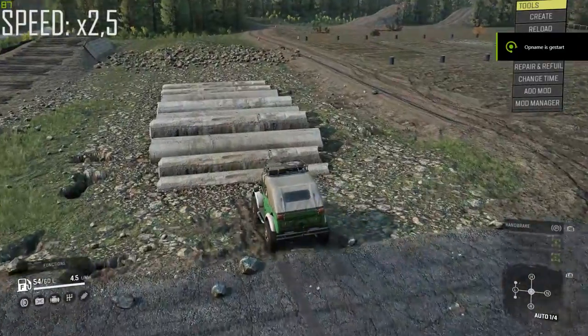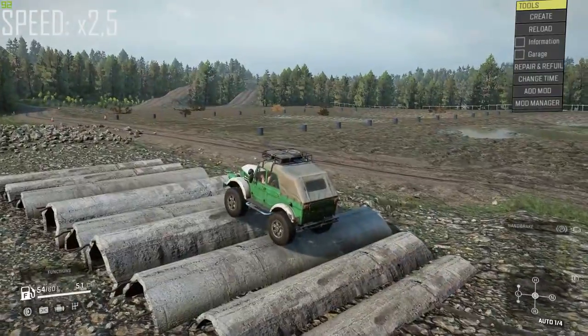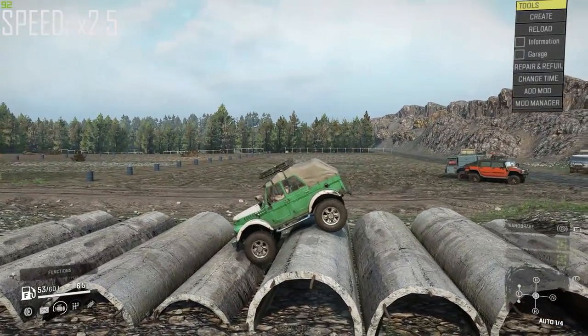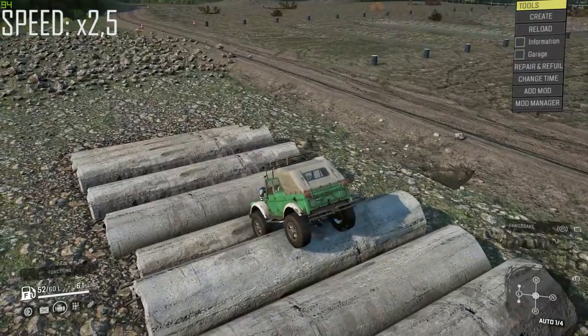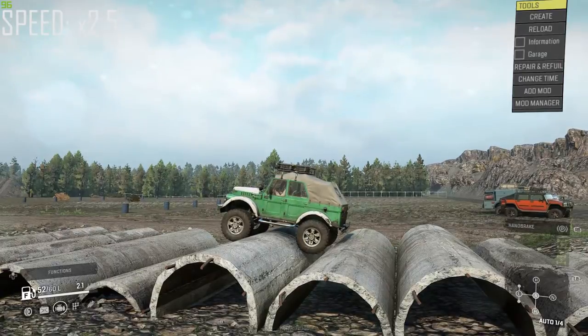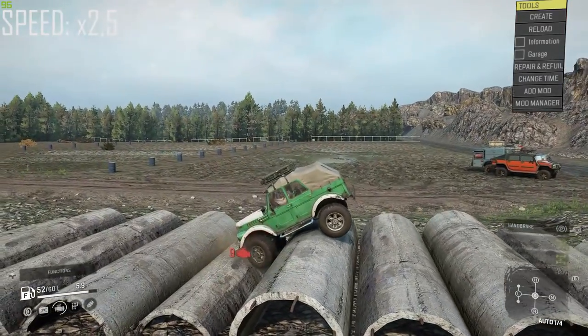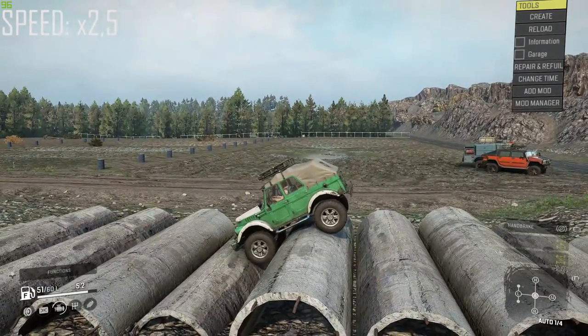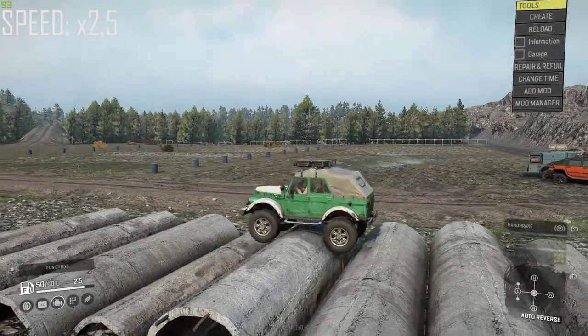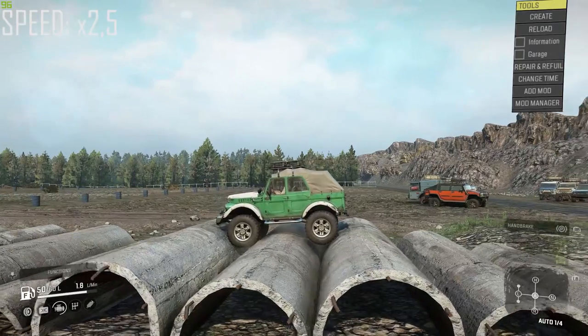Next up is the TUZ 166. This one actually performed pretty decent — it didn't have everywhere as much power as you might need on a parkour like this, but you could notice the wheelbase is too short. Like other vehicles we've seen, it just gets stuck at some point on the pipes and then it's basically game over.